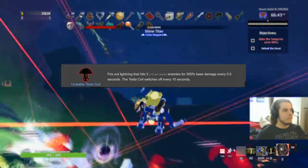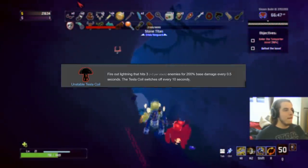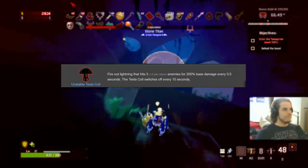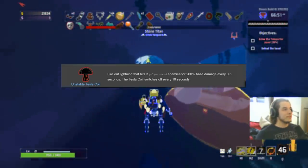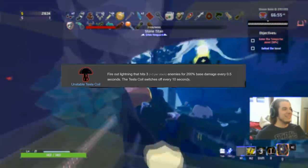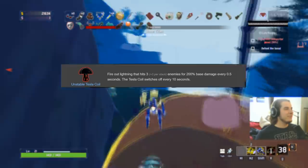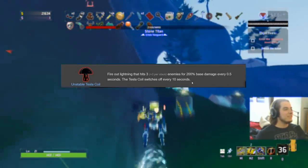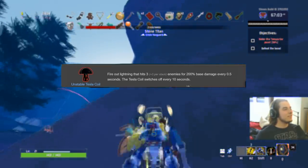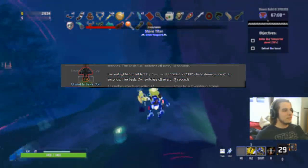Tesla Coil is also an S — on absolutely everybody. Tesla Coil is insane because all you have to do is run around and it activates. You could literally pull the whole game by just running in circles around mobs and they'd eventually die. Stupidly powerful. On Engineer it's probably S-plus because the turrets each get one, so you have so many lightning beams coming out. Really, really good on absolutely everybody.